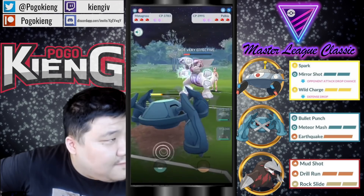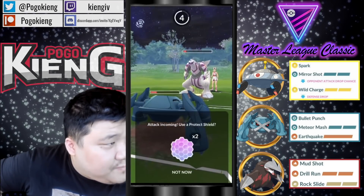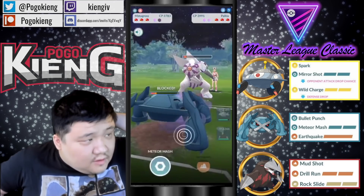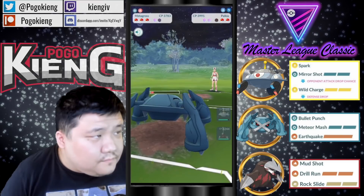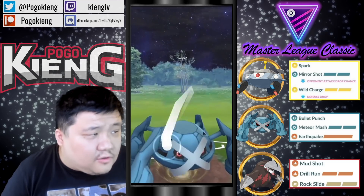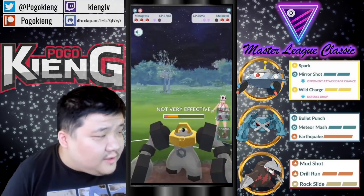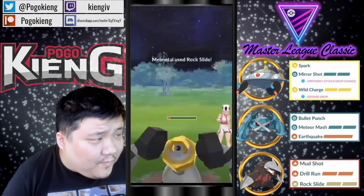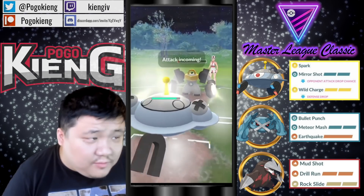They do not shield. The question is — do you Spark down here? I think it's definitely okay. Going to actually shield and try to win the switch. Okay, going to farm down — very nice. Going to go straight for the Meteor Bash here. I expect them to shield — oh, they don't shield. That's okay. They Rock Slided. We'll have to shield this Superpower for sure.